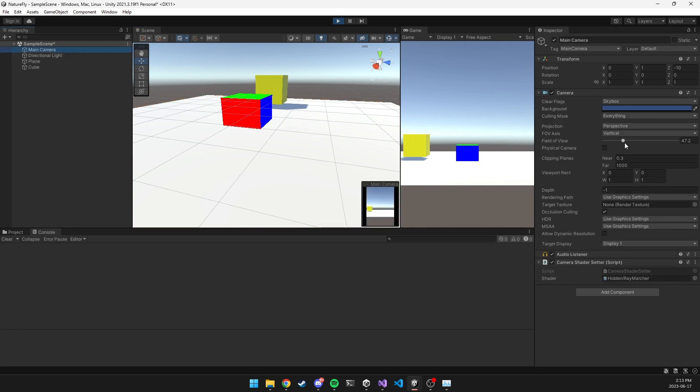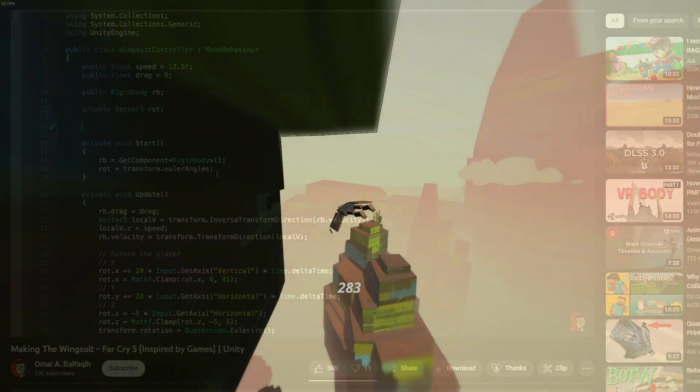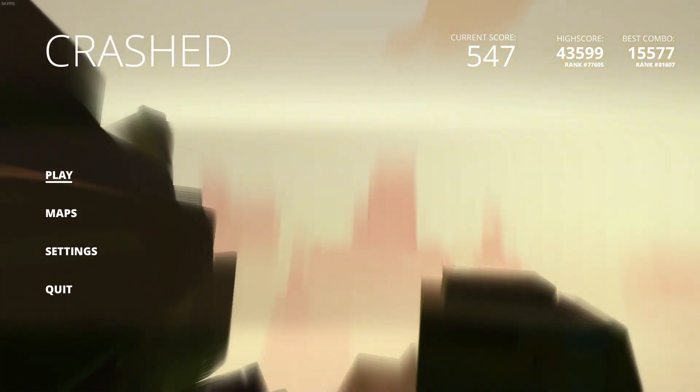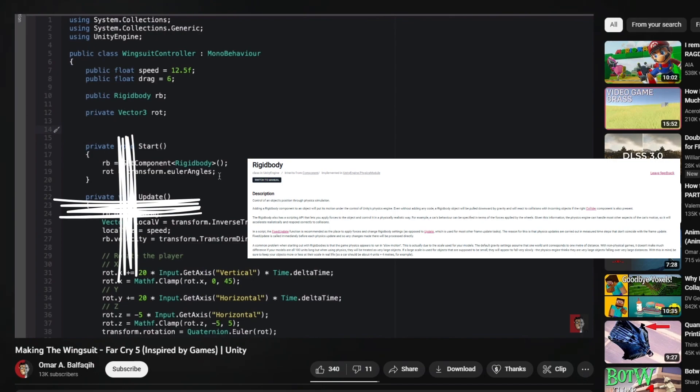After that, I started working on the player controller. I followed a tutorial by Omar Balfaqi on making a wingsuit, but didn't like how the movement was not physics-based. In Superflight, the challenge of the wingsuit mechanic was the fact that you could end up not being able to steer the character if you go too fast, so it seemed more intuitive to use physics. In the end, I used the logic from the tutorial but with rigid body add force and add torque for movement and steering.